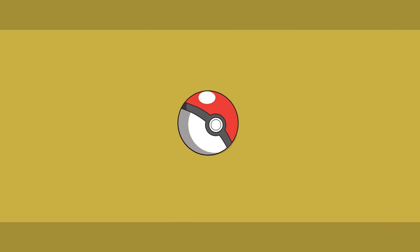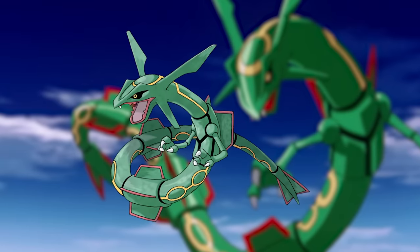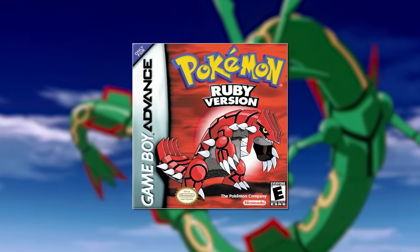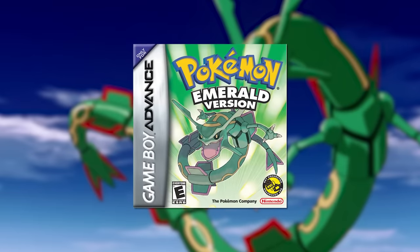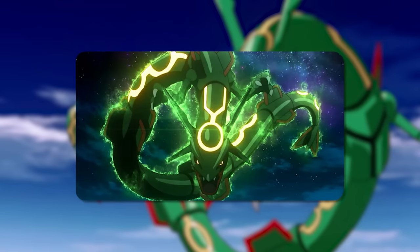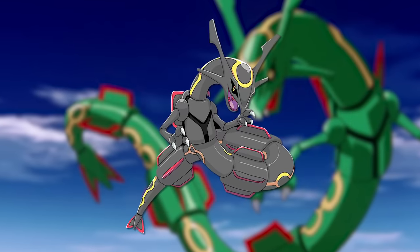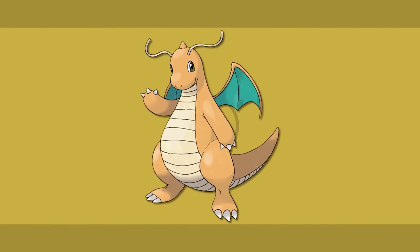My favorite dragon type is Rayquaza. After all, I am the leader of Team Sky. I did like Rayquaza long before Team Sky was a thing though. I used the one from my first Ruby file extensively, and beating the league with one in Emerald was an experience I'll never forget. Even without the nostalgia, it's just insanely cool — easily the most legendary-looking legendary with an S-tier shiny as well. And of course, with how fun Team Sky has been these last couple years, it's made me love Rayquaza even more. The dragon honorable mentions are Flygon, Salamence, and Dragonite — two cool Pseudos and a cool one that should've been Pseudo.